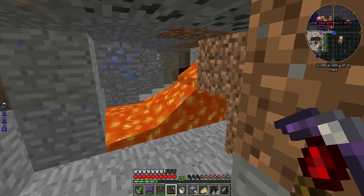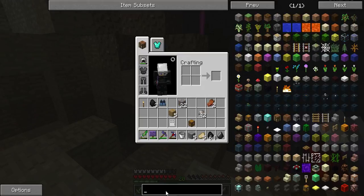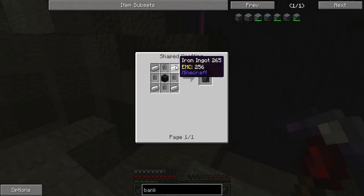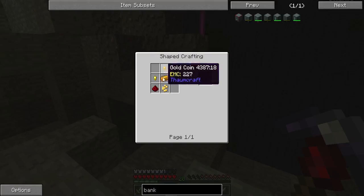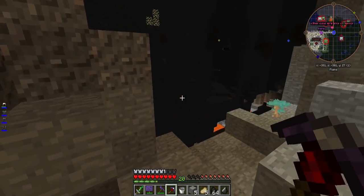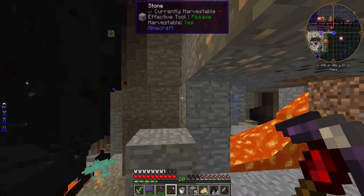Also, I forgot to show the basic capacitor banks. To make a basic capacitor bank, all you have to do is have four pieces of iron, one block of redstone, and four basic capacitors. To make a basic capacitor, it is a copper ingot with two pieces of redstone at the end, and then four gold nuggets. And that is how you get basic capacitors. I made two, so I can hold up to two million RF, which is very useful.